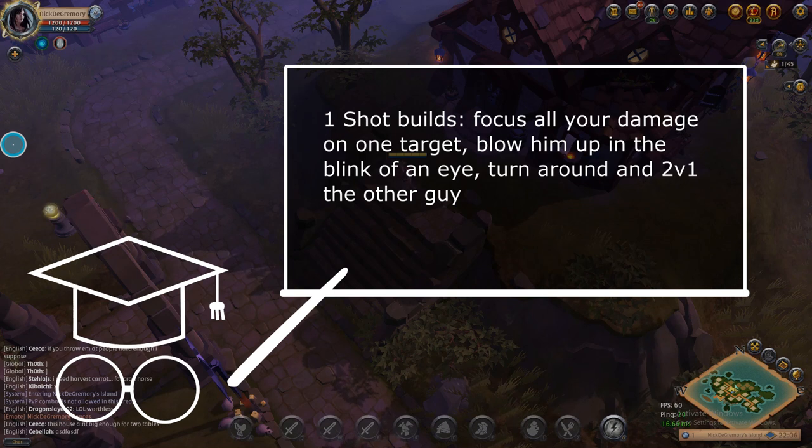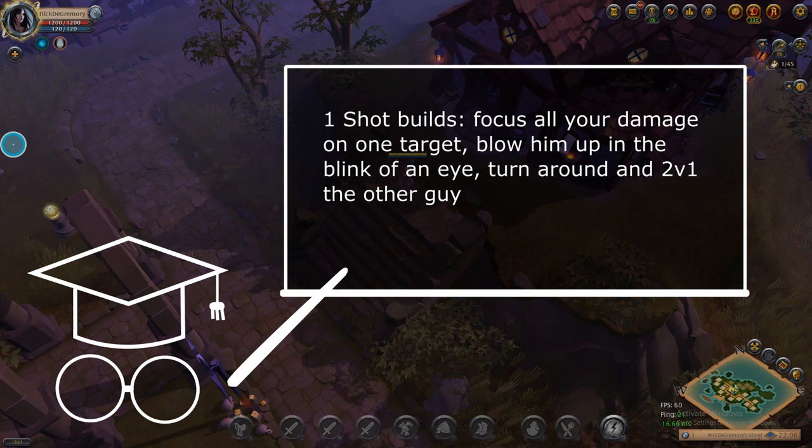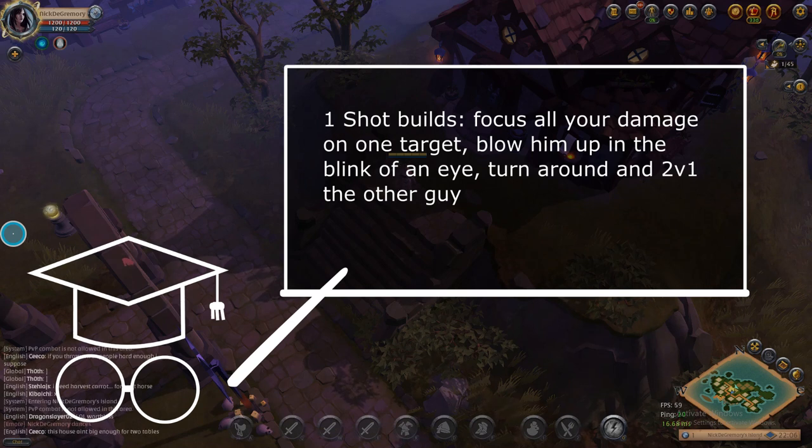One-shot builds are probably the easiest builds to pick up, and they are exactly what they sound like. You pick a target, blow them up, and then turn around and 2v1 the other player. That's how a one-shot build works in 2v2 Hellgates.